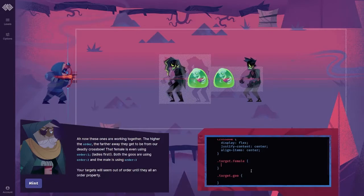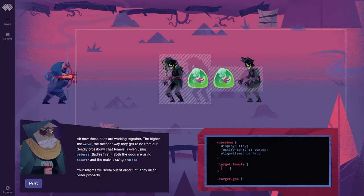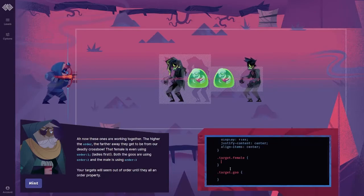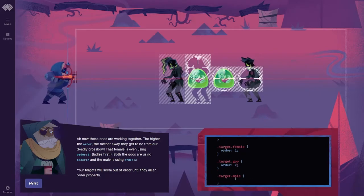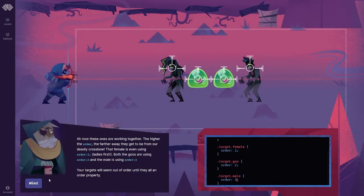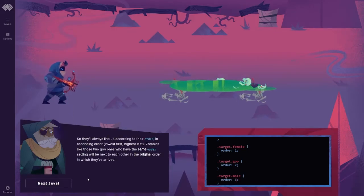Your targets will seem out of order until they're all in order properly. So target female 1 is order 1, goo is order 2, and then the male is order 3. They'll always line up according to their order — in ascending order, lowest first, highest last. Zombies like those two goo ones, who have the same order setting, will be next to each other in the original order in which they arrived.